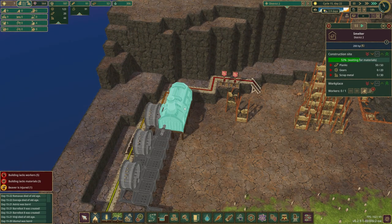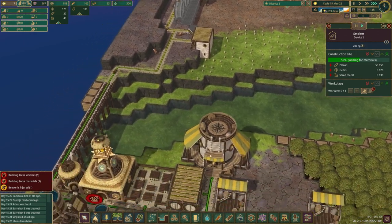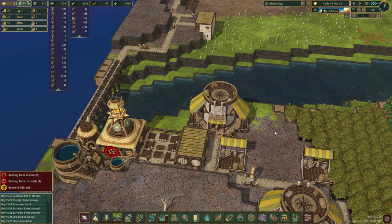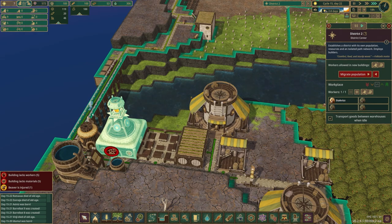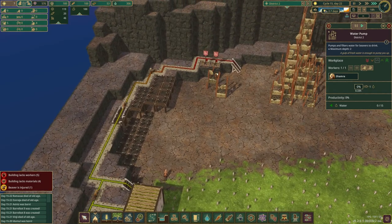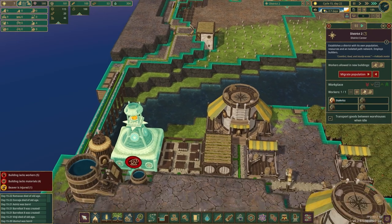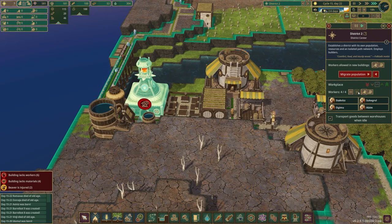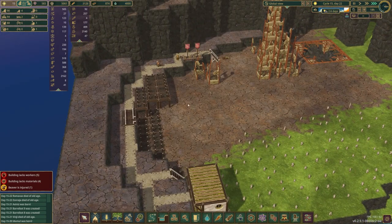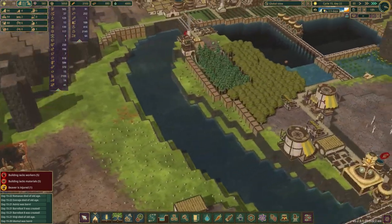This scrap metal — they should have already kind of attached to this, so we're not exporting anything at all. We have nine beavers: one working here, two working here, and four unemployed. So why don't we just hire everybody at the district center so they can start building stuff? That sounds like a fun idea. Now we're actually getting somewhere — it just takes me a while to get stuff right.